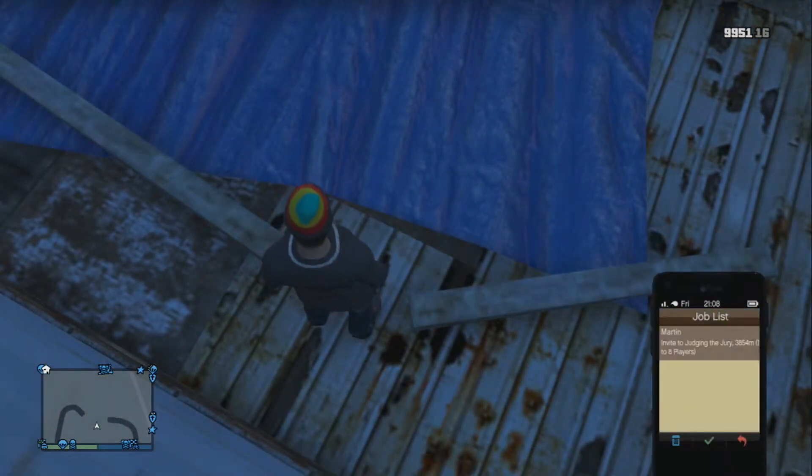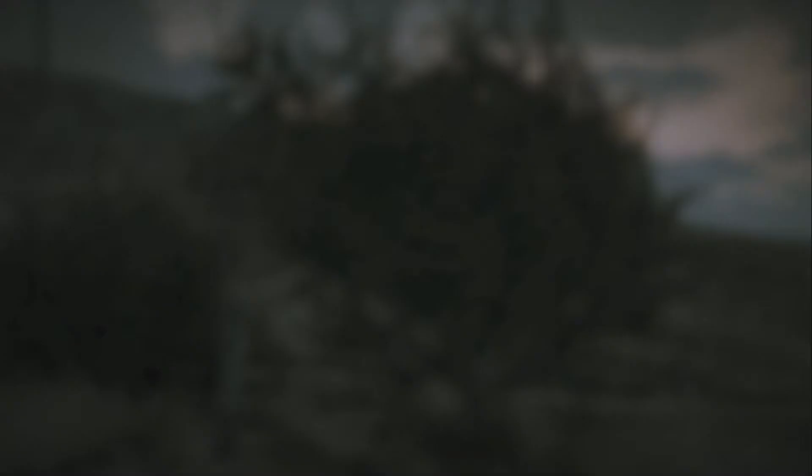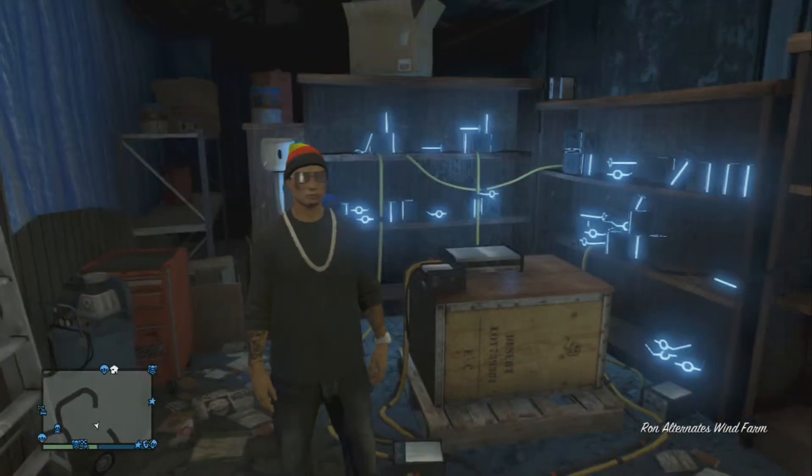And then get a job, accept it, and then just wait for it to load up. Confirm the settings, go back, and then quit the job. Now you're inside.